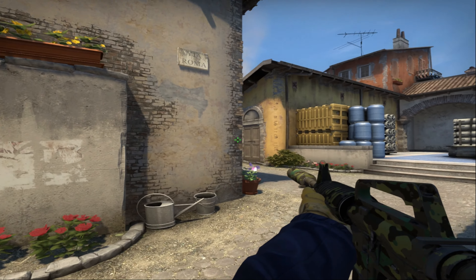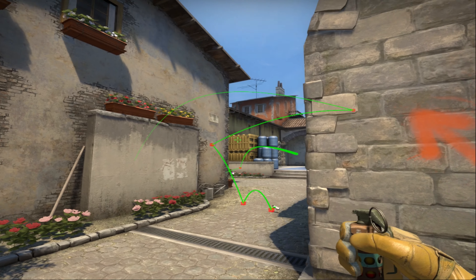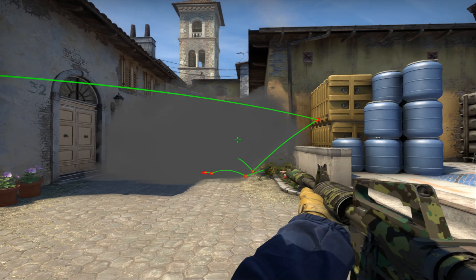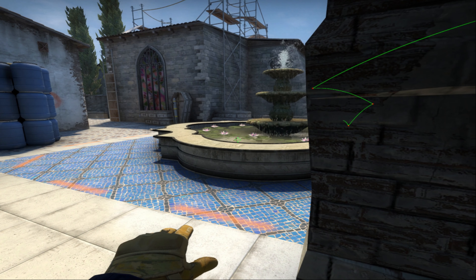When you see the smoke over the roof, you can throw your own smoke and play in front of it. If you are a more aggressive player, you can simply take the fight — go through the smoke on your teammate's flash.